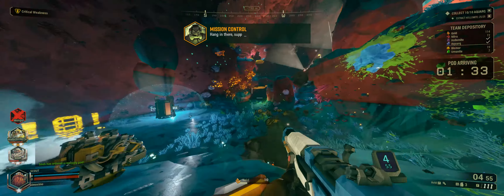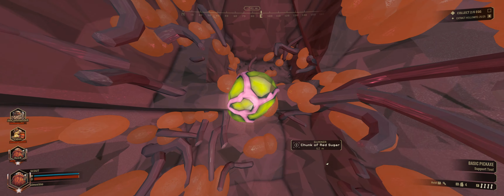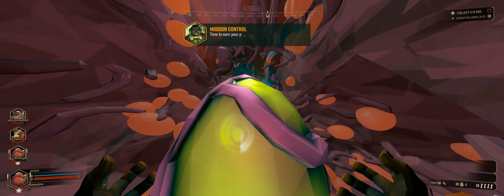Next up is Egg Hunt, where we have to hunt down alien eggs in the map. Generally speaking, when you fish out an egg it causes a mini horde, so it can be quite dicey — but also very fun. A lot of the time the egg nests are in hard-to-reach places, so this is where player utility comes in: get some platforms up, get the Driller doing his job, and fish out that egg.